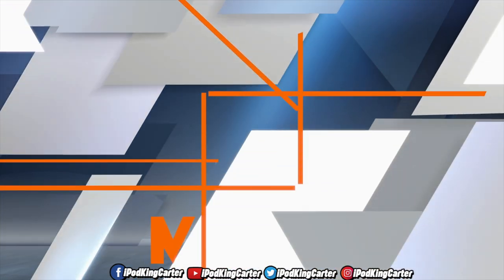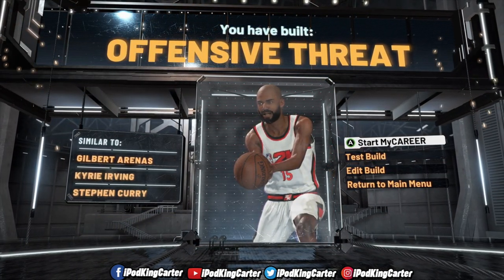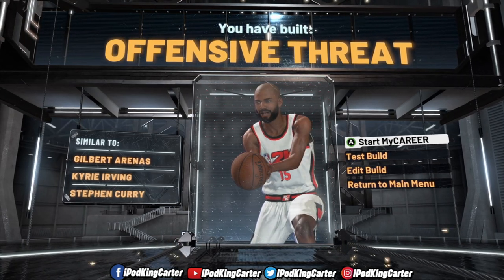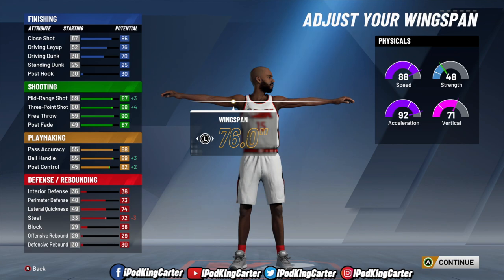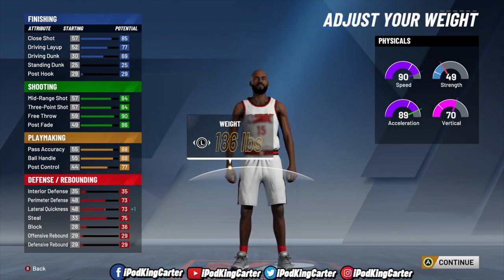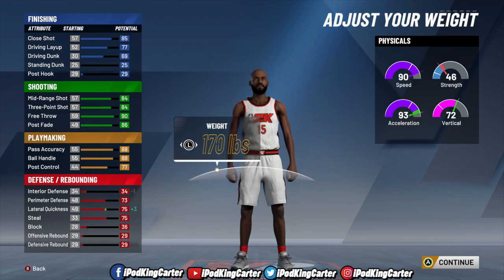Choosing your takeover is all up to you. Even as a Play Sharp build, I could choose playmaking, shot creating, slashing, or sharp shooting takeover — I chose sharp shooting. With this takeover you really need to be more stationary. My build kind of goes into a Kyrie, Gilbert Arenas, Steph Curry type — mainly playmaking with great shooting. That's why I technically call it a Play Sharp.